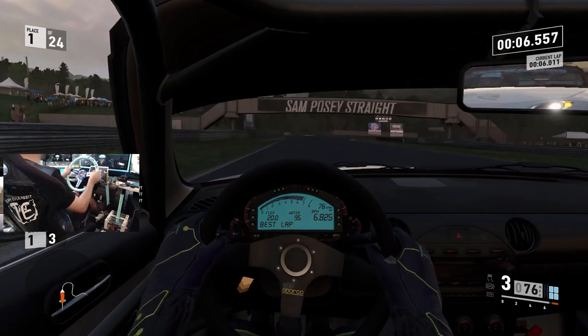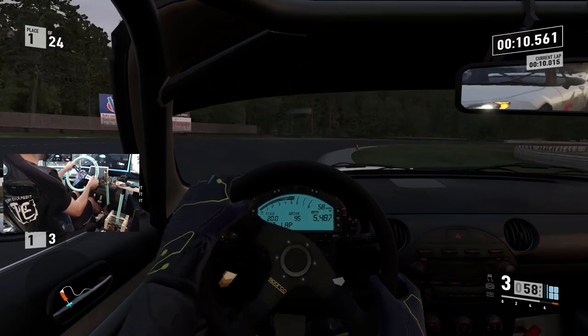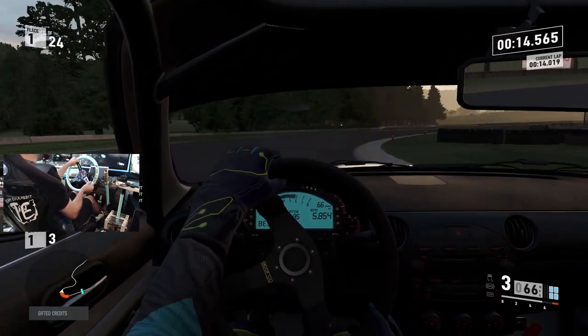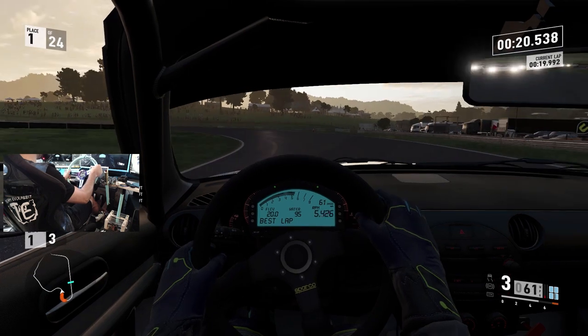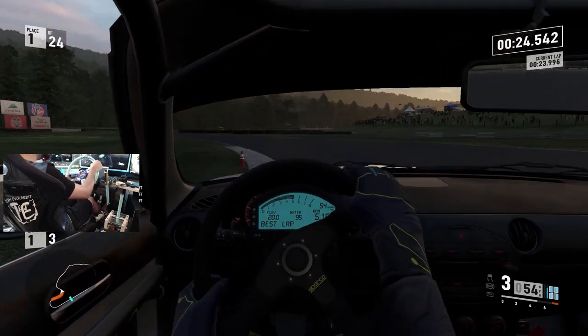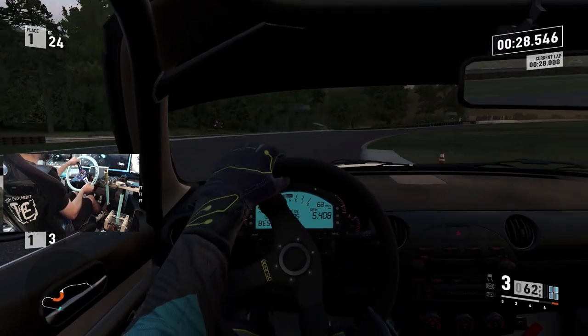What's up everybody, welcome back to the channel. I'm EvilRabbit here on Forza Motorsport 7. We are in some Miata Pro Cup cars and we are here on Lime Rock. We are here to do a grip to drift build on this MX-5 — definitely a pretty sweet MX-5 with the full digital cluster and full roll cage.